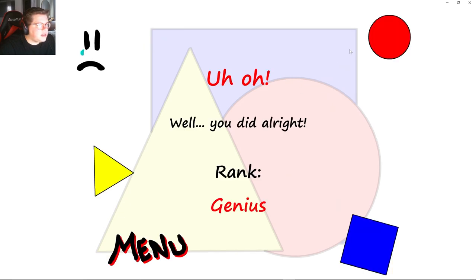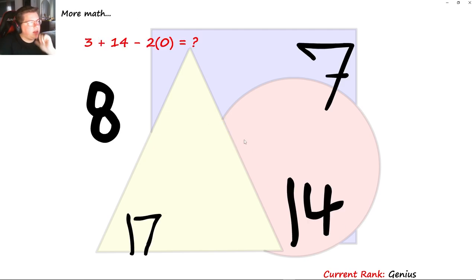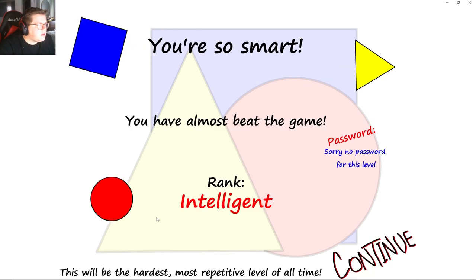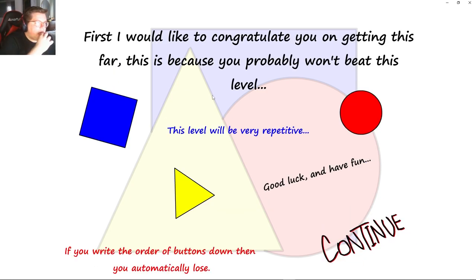That's zero plus 17. Let me look at that again. Don't press it — okay, press it. That's 17 minus zero — that's 17, homie. Yeah, it's 17. You're so smart, you've almost beaten the game. Rank and tell — sorry, no password. This level will be very repetitive. Good luck and have fun. If you write the order, then you automatically lose.